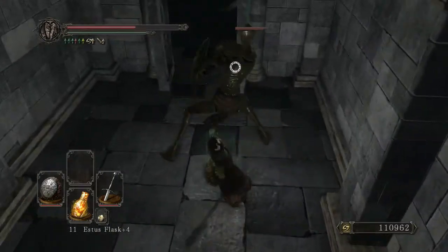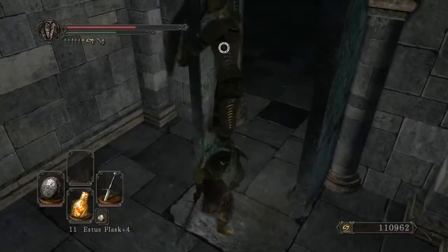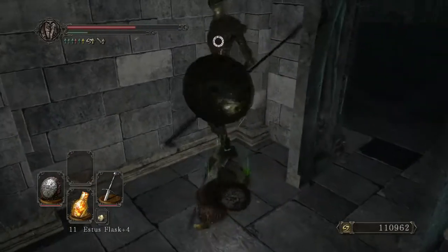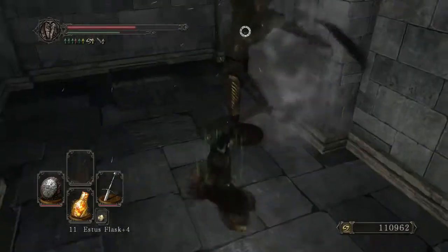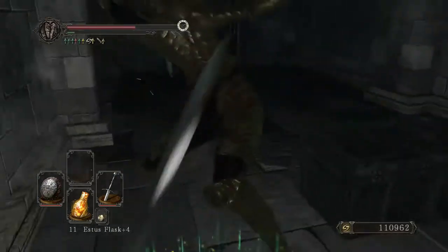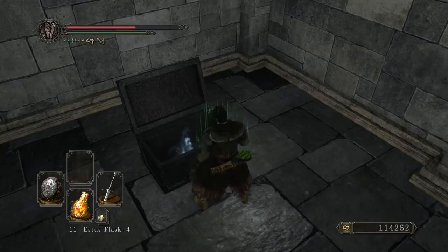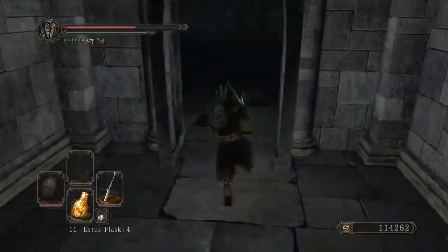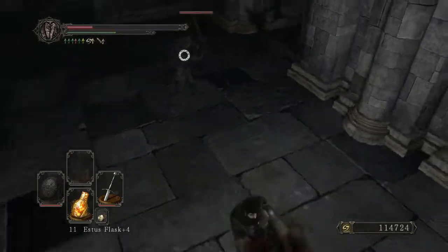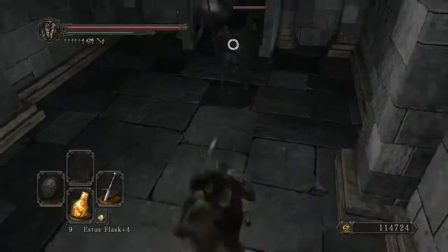I think the Bastard Sword will be better versus these Ruined Sentinels rather than the Great Axe, just because it swings a little bit faster and it doesn't leave me as open — I have a little bit less time stuck in my animation. Versus these heavily armored foes, if you're gonna be using their one-handed swings, it's generally gonna do quite similar amounts of damage. The reason you use the Great Axe, at least on this character, would be for the stagger — and I'm not gonna be staggering the Ruined Sentinels anytime soon.